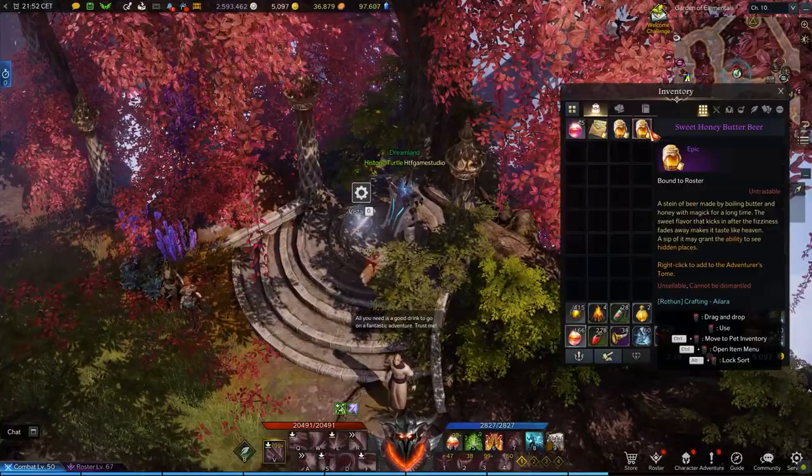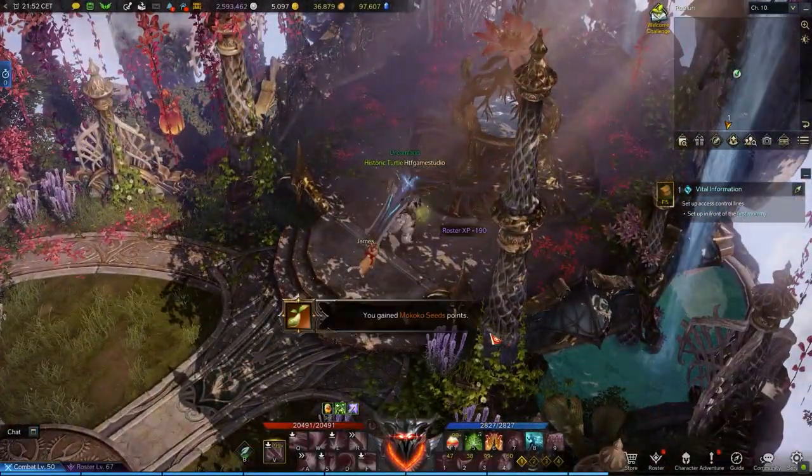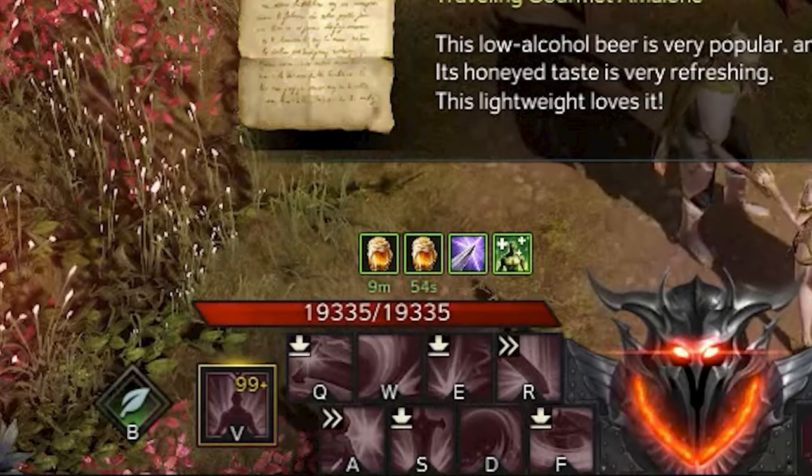A little note: you will need this cooking ingredient in order to unlock several Mokoku seeds spread out around the areas of this continent. In fact, by using it, it will give you a buff that will last for 10 minutes and allow you to enter inside the secret passages.